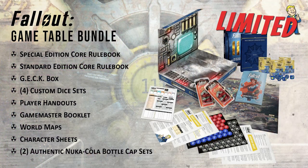Lastly, let's talk about the Game Table Bundle — the big daddy. This includes everything we've talked about so far, but in addition to the GECK Special Edition rulebook, you also get a standard edition core rulebook. That's right, you get two rulebooks with this set. That's great because as a GM you have post-it notes and tabs in your book, and the last thing you want is a player seeing something in your notes and ruining a surprise — so you have one book for your GM and one for your players to share. This set also includes four Fallout themed custom dice sets, reducing the need to share at the table. This bundle costs £189, which is about $260, but that's £49 cheaper than buying each item individually.